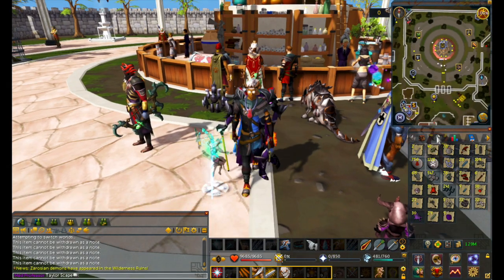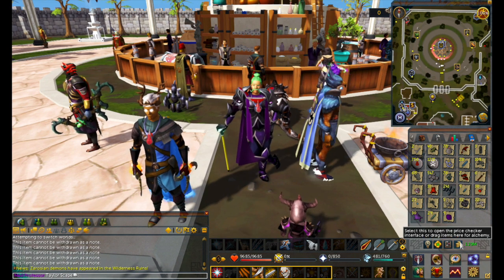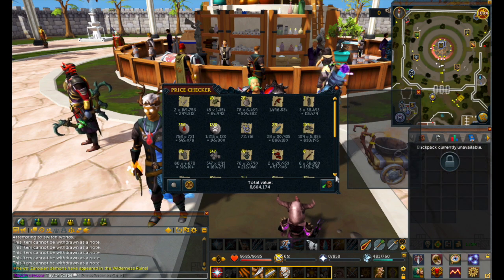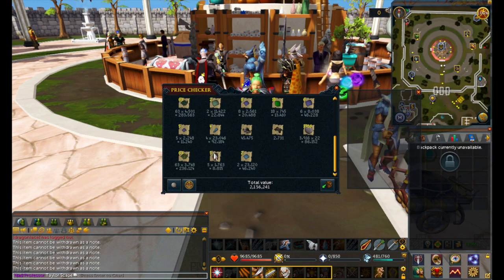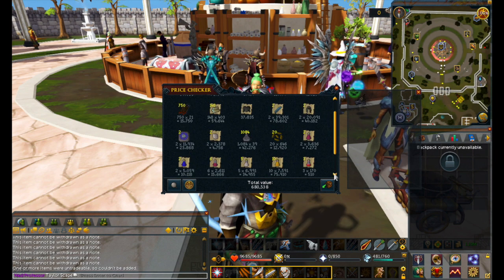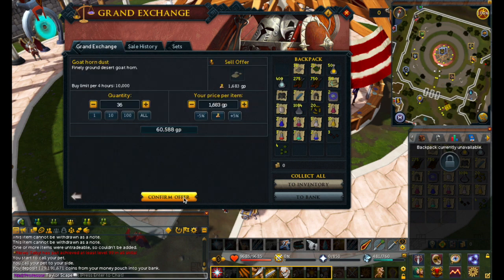Now we're getting to the good part where I show you guys all the loot and sell it all on the GE. First inventory is looking like 8.6 mil - that Dragon Hatchet is definitely helping out here. Inventory number two: 2.1 mil, so it's already looking like we're getting close to 10 mil. The kegs are looking pretty fresh in the corner. Inventory number three, all the junk stuff: 680k. Now I'm going to pop everything in the GE, starting at zero coins in the pouch.